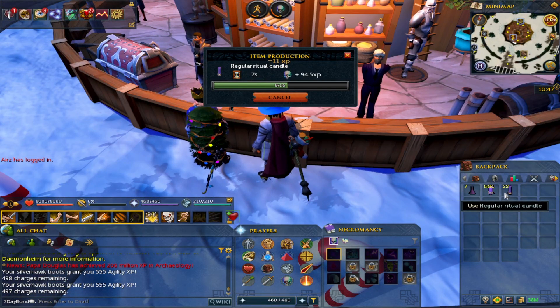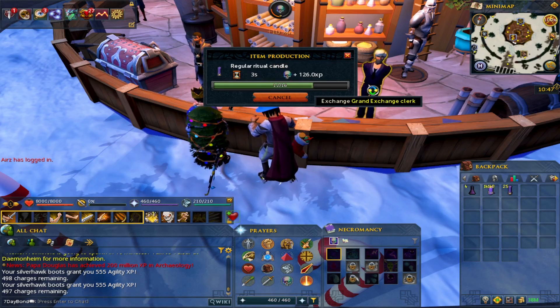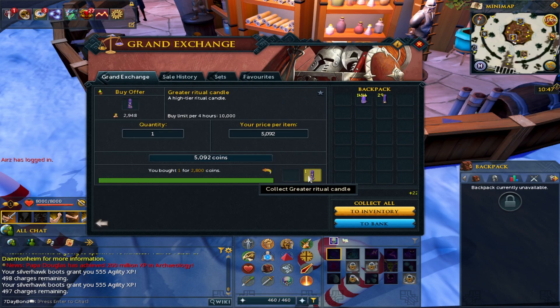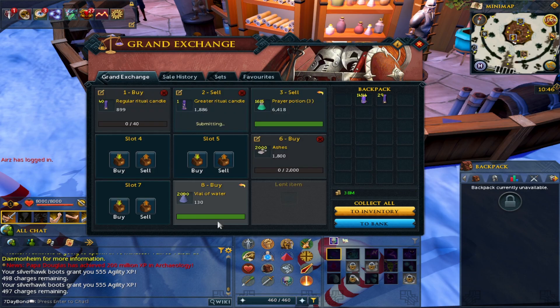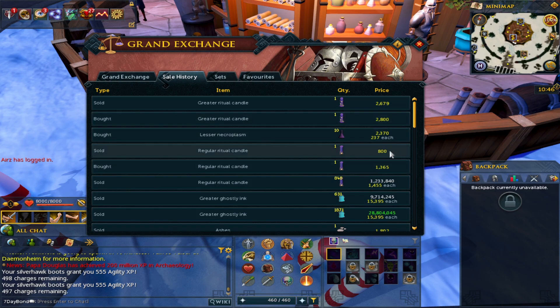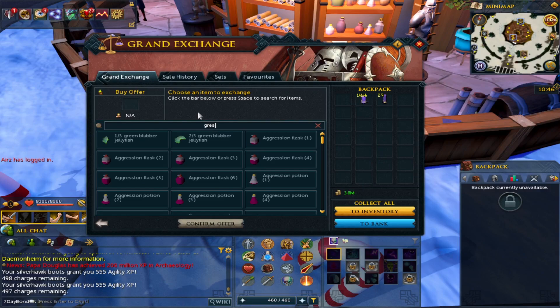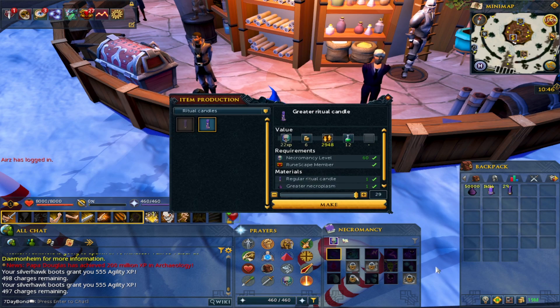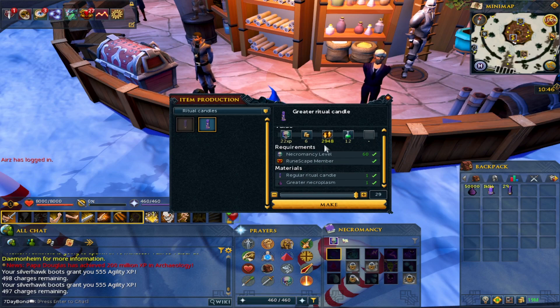You can also upgrade the regular ritual candle into a greater ritual candle. The greater ritual candle price has slowly trickled back up - it's around 2.8k, which is just under mid. If you buy your basic candle for 800 gp and greater necroplasm at 400 gp, that's 1.2k total which you turn into 2.8k - still a decent turnaround and something you can do at the bank. This requires level 60 necromancy but you make a much bigger profit compared to the basic ones. Make sure to check the margins though, because it can go through phases - I've found this more with inks than candles - they can go quite low volume, and that's your chance to hold your price and make more profit.